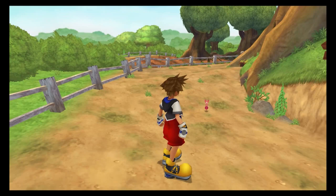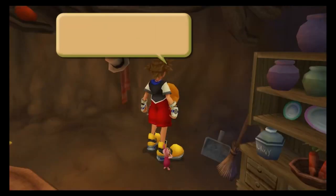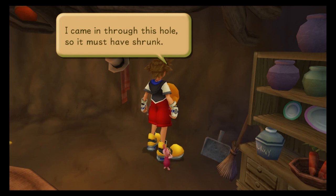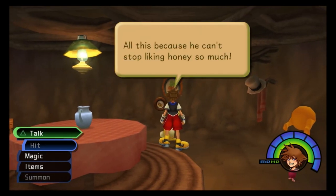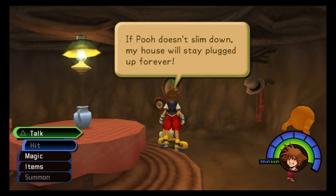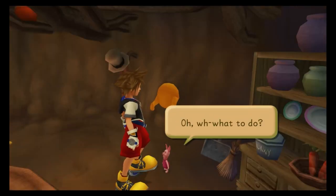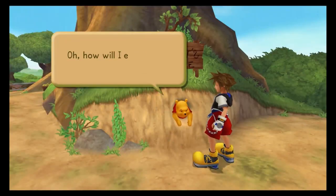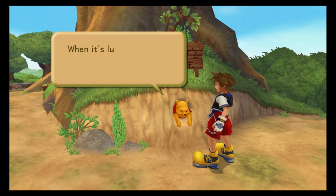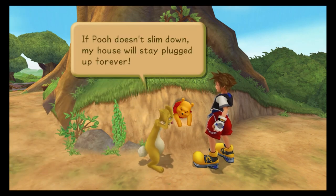Help! Please help Pooh! What happened? Oh, help him — I'm stuck again. I came in through this hole, so it must have shrunk. All this because he can't stop liking honey so much. If Pooh doesn't slim down, my house will forever stay plugged up. There's only something we can do. What did we do? I don't know. Ink him out?